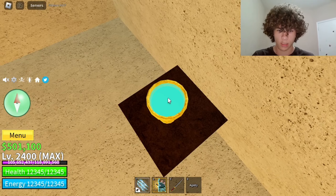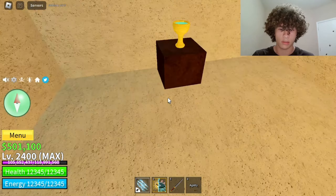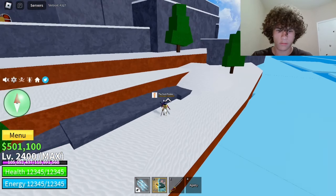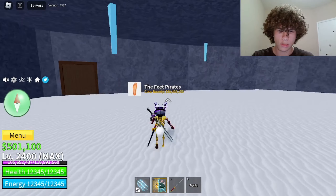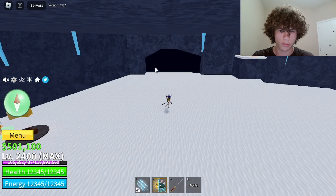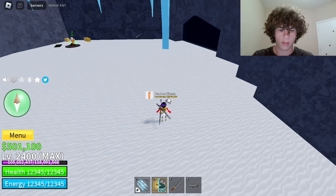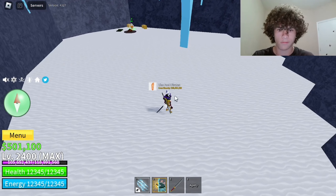Now grab this cup and head over to the ice island — the island with the Yeti on it. When you're at Frozen Village, head over here; there's going to be a cave. Grab your cup and fill it up with water. You'll see one of these dripping water — just wait and see which one drips. This one right here. Grab your cup, hold it, and when the water drops it'll fill up your cup.